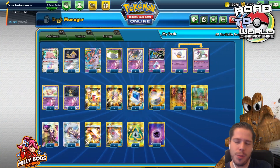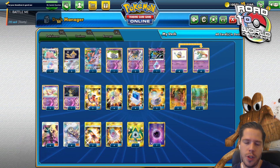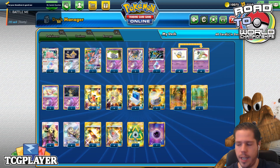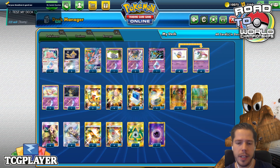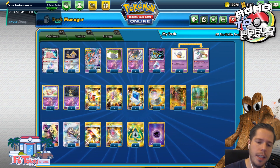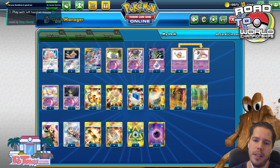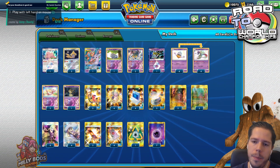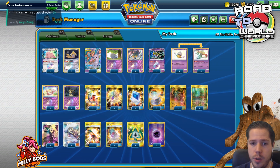Hello everyone and welcome back to a brand new day of Road to TC Worlds 2020. Thank you so much for joining me today. We are continuing our coverage from the regionals that happened this past weekend and now we have the top 8 deck list from Atlantic City. Malamar ended up doing well against all odds in a best of 3 format.